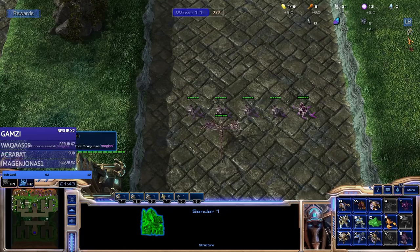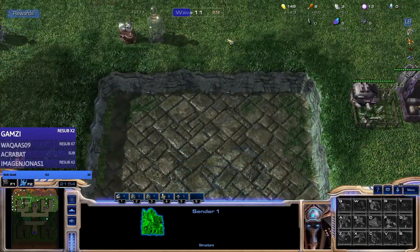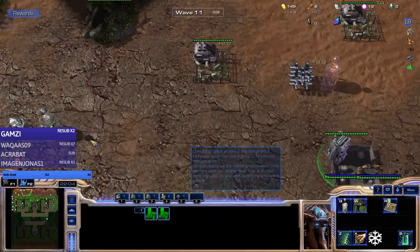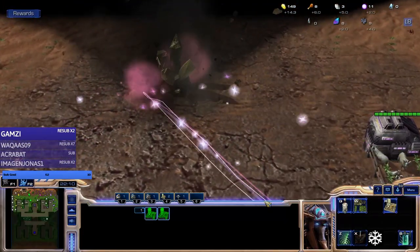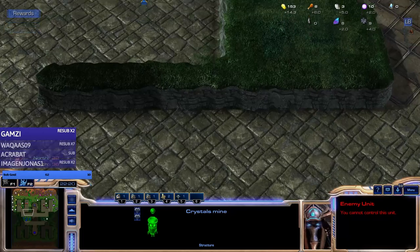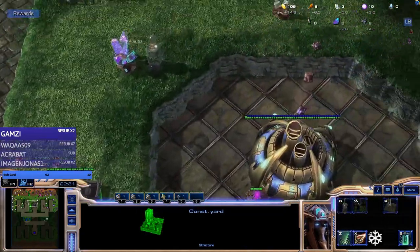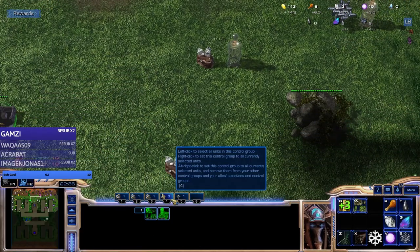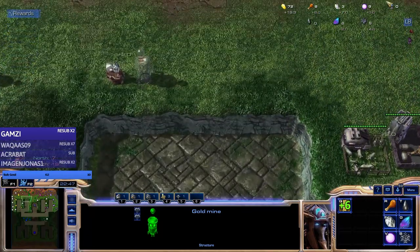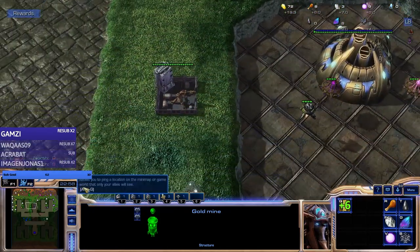We can send a hydra - we'll send a reaper. There are limits on sends, you cannot just send a thousand things in one wave - that'd be way too OP. We'll drill and get some gold. That's not bad. Gold mines just give you plus 5 gold income and you're supposed to not upgrade it because it's not worth it - just keep it and it gives you a nice gold boost.